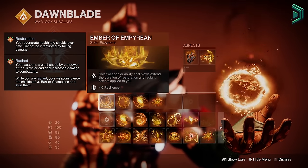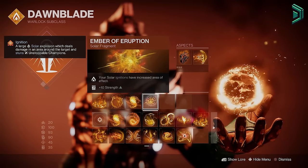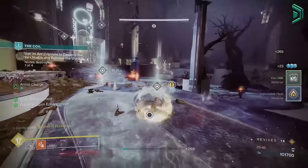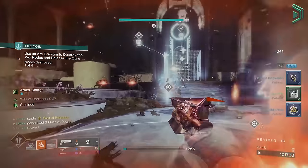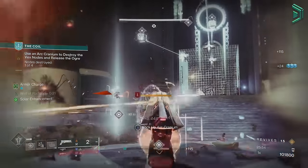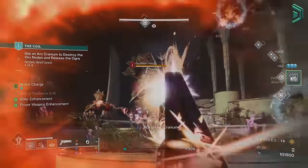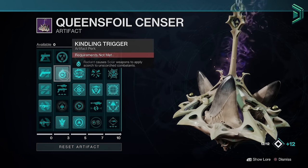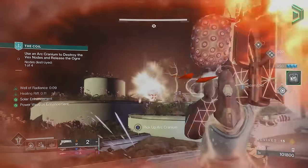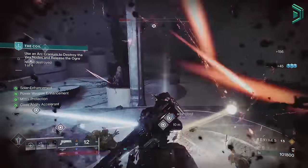For fragments there are two setups. For easier to higher-tier content you'd want Ember of Imperium, Ember of Searing, Ember of Mercy and Ember of Eruption. Killing scorched enemies through solar weapons while Radiant spawns fire sprites, picking them up gives grenade energy and Restoration for health regen, and getting kills with solar weapons extends those timers. The way we scorch enemies is through the new artifact perk Kindling Trigger, where Radiant causes solar weapons to apply scorch to unscorched combatants — so we get Radiant from rapid solar kills or precision hits to scorch enemies, spawn fire sprites and maintain constant Radiant and Restoration while getting faster grenades.